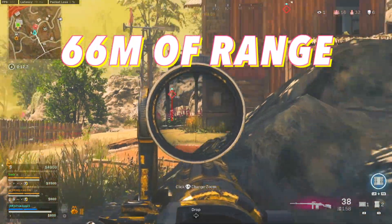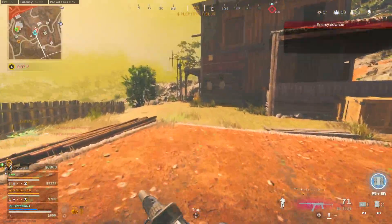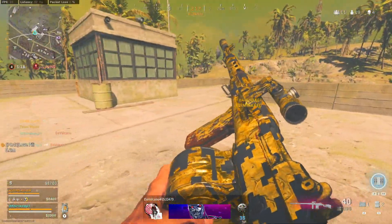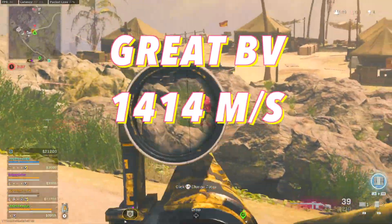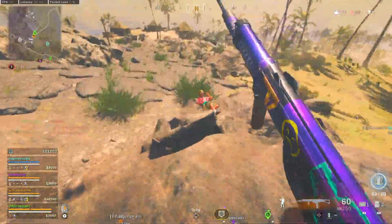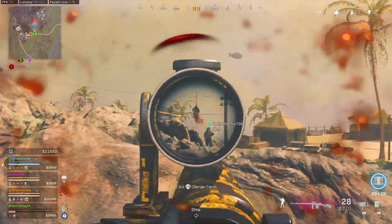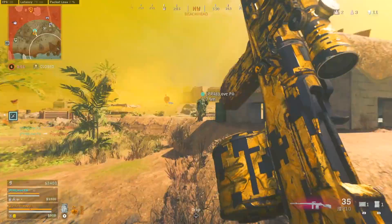You have 66 meters of range where it doesn't matter whether you're hitting chest shots or stomach shots — your time to kill will stay the same. Then at 67 meters and beyond, you only need to hit one chest shot to maintain your 800 millisecond time to kill, which is very easy to do. We're also going to have great bullet velocity at 1,414 meters per second, making it easier to use at range because you don't have to lead your shots as much. The recoil is also very low, and paired with the bullet velocity, it makes it deadly at mid to long range.